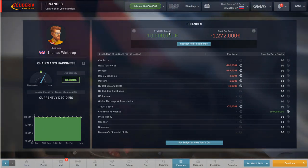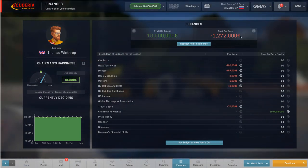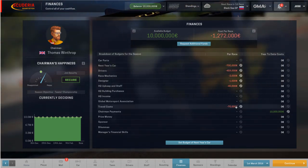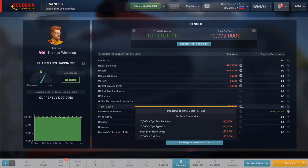The available budget, as I mentioned in the previous video, this is not a budget. This is just your current cash balance. You will get additional cash later on. Your cost per race will also actually increase. This is supposedly an indication of what your costs are going to be for each race. In reality, it isn't, because it includes the chairman payment, which is actually just a one-off cash amount. It has the travel costs — tyre supply, tyre type, travel costs and fuel costs. I told you that €30,000 was a little bit optimistic.